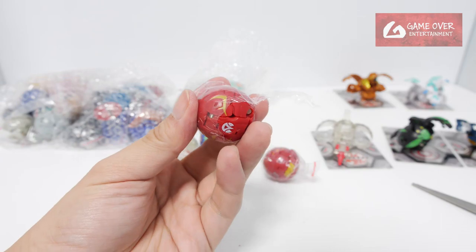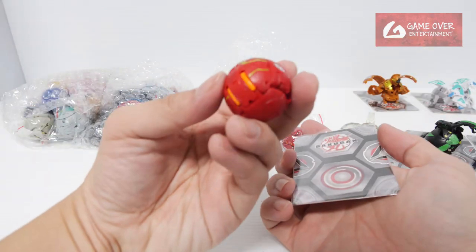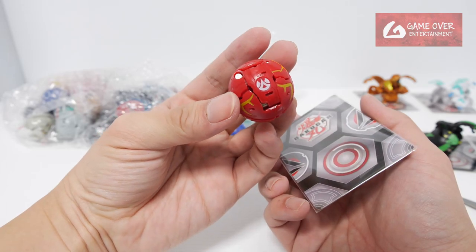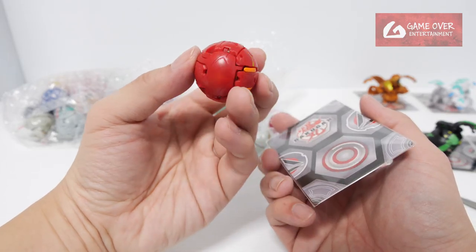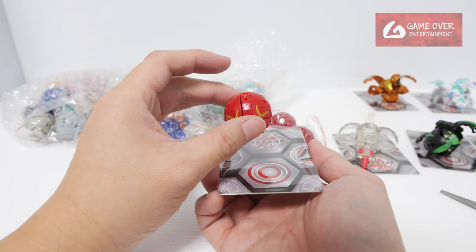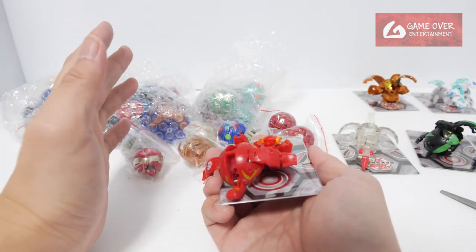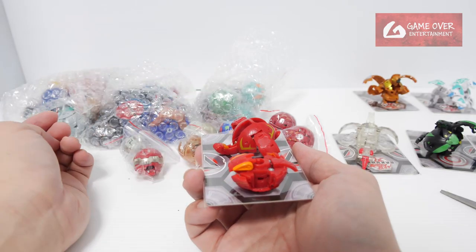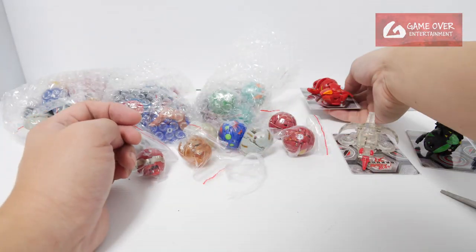Pyrus. What Pyrus is this? Okay this is Pyrus, Gaia and Sky — the one that splits into two. Bakugan that splits into two. Sky and Gaia, or Gaia and Sky.